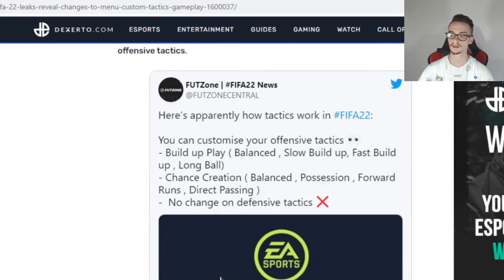Now let's go to the custom tactics. On FIFA 22 you can customize your offensive tactic but not the defensive tactic. On the offensive tactic we have the build-up play, which can be set to balanced, slow build-up, fast build-up, or long ball — with slow build-up being newly added. For chance creation, there is a new tactic on FIFA 22 with options for balance, possession, forward runs, and direct passing.